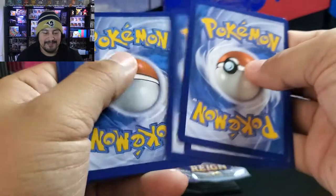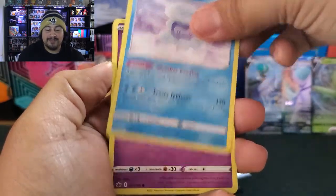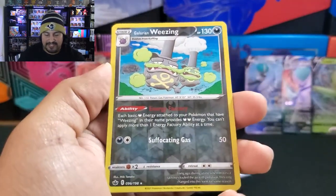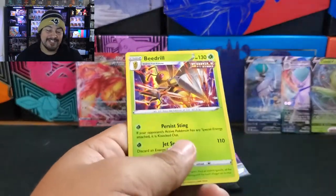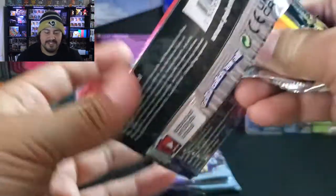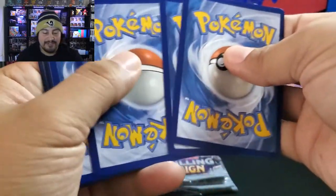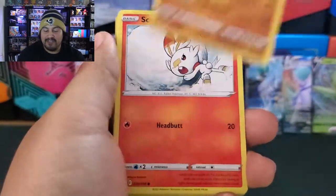Please — this has to be something. Grass Energy, Aron, Routes, Venipede. Reverse is a Galarian Weezing. And it's another holo — and it's a double-up Beedrill. Come on, don't short me an Ultra. I'm going to stay away from Booster Boxes after this. Is it the Booster Boxes or is it the Lucky Eggs? Because if I don't get any more Ultras, this is probably one of the worst boxes I have ever opened.